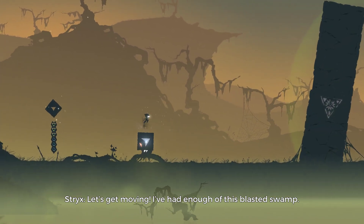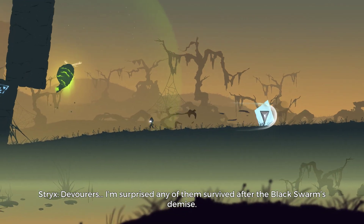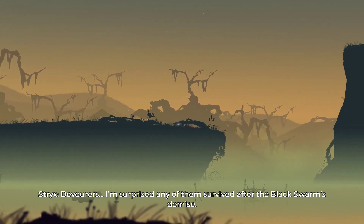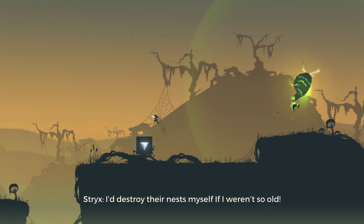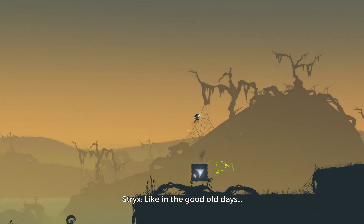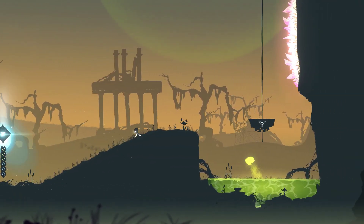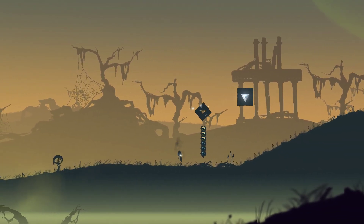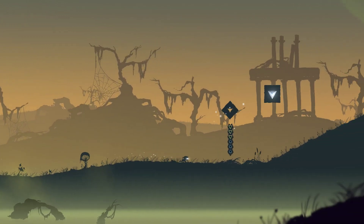The next level is called Madness in the Mud — a new enemy has been introduced. The owl comments: "I'd destroy their nests myself if I weren't so old, like in the good old days." And if the owl talking to you is annoying, he does kind of talk to you through the entire game. I didn't get any of the secrets in this area — not even one.